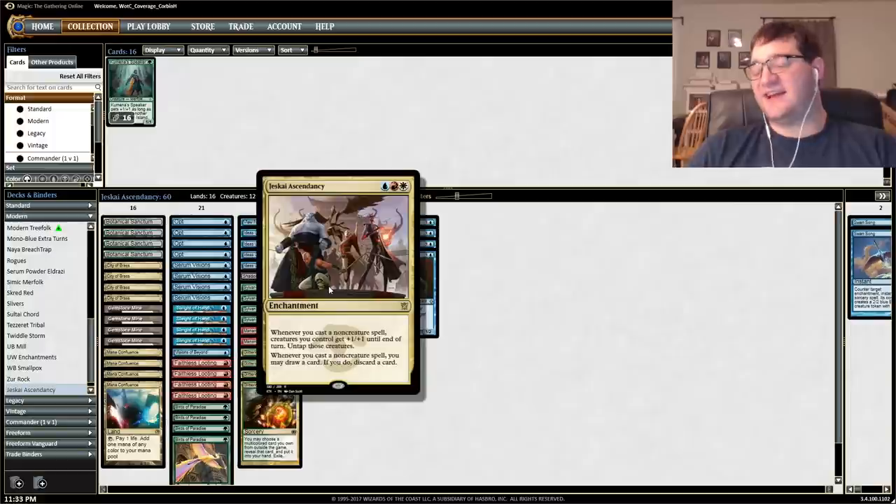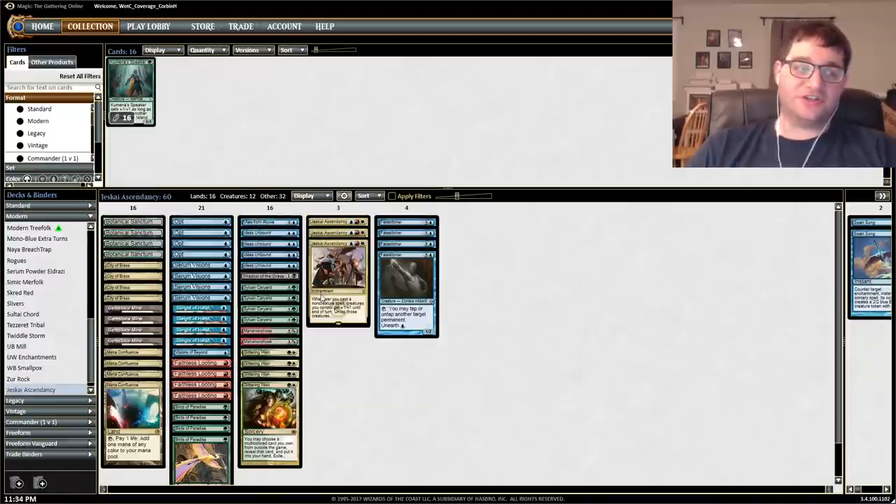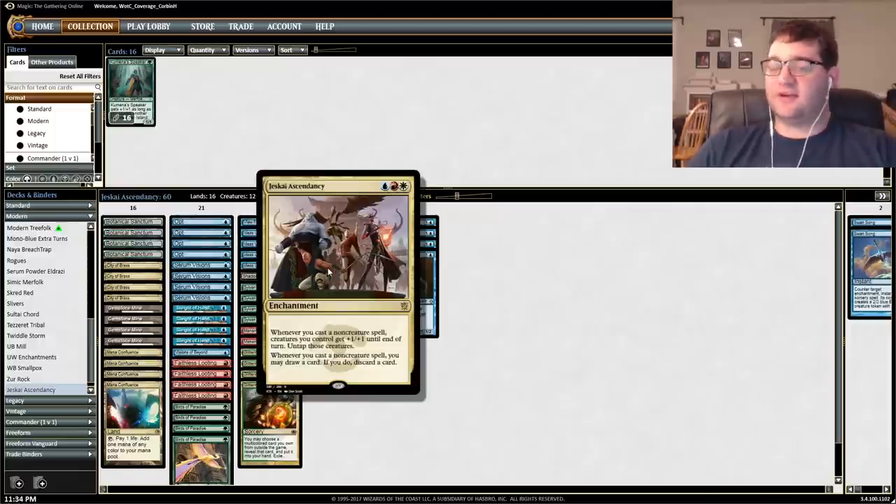The goal of the deck is to get Jeskai Ascendancy into play. Whenever you cast a non-creature spell, your creatures get plus one until end of turn and you untap them. Whenever you cast a non-creature spell, you may draw a card and discard a card. One of the best things you can do is have a creature in play, tap it to make mana for a spell, cast that spell, and your creature untaps while you go through your deck for free.